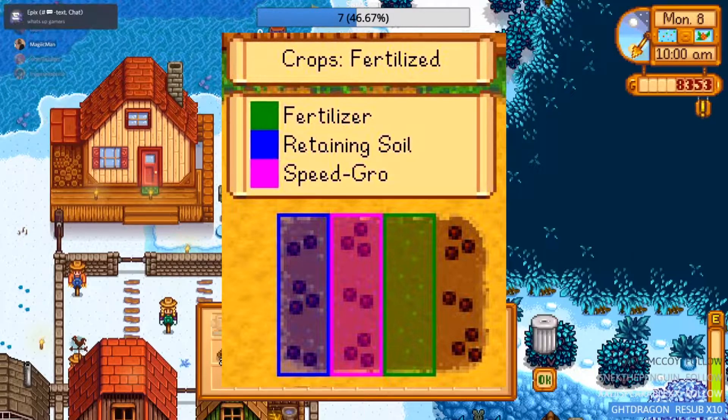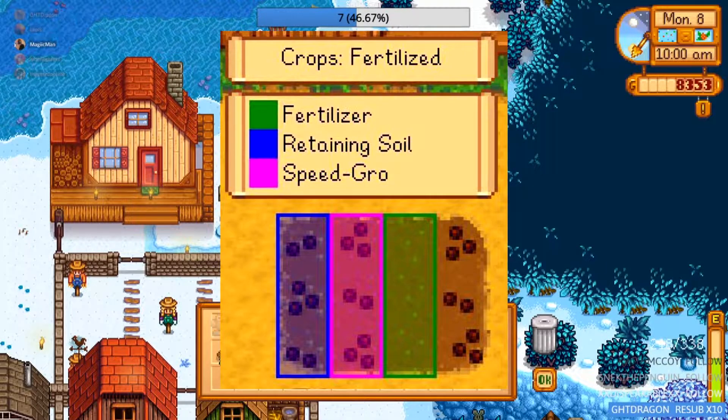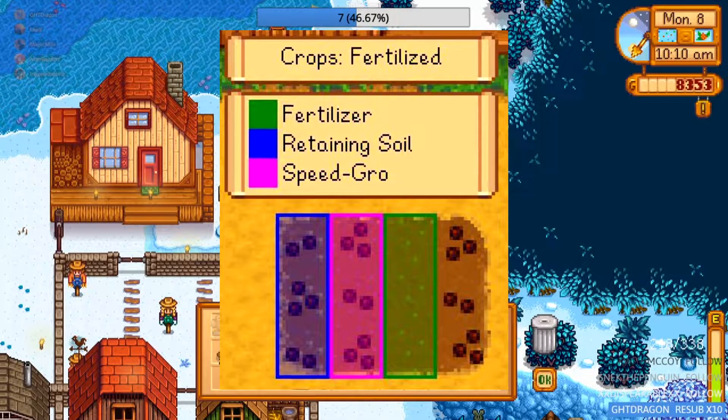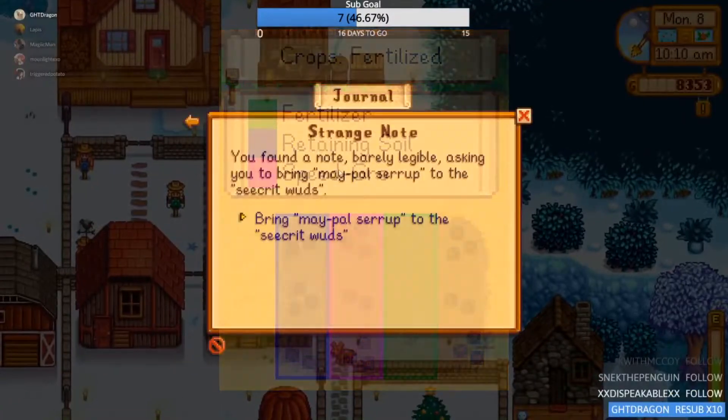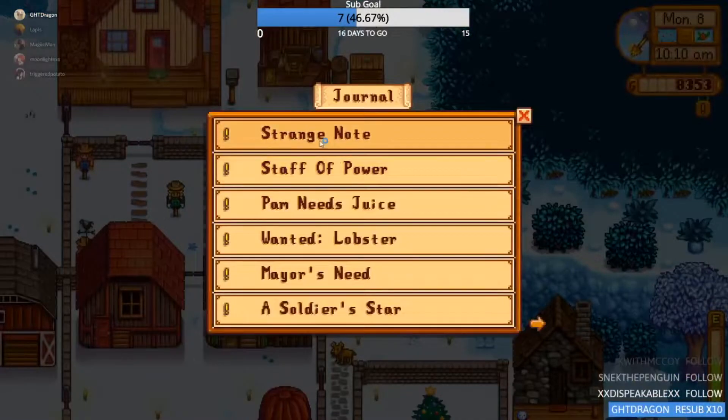We also got some new fertilizers for farming, like the deluxe, which increases the chance of higher quality crops; retaining soil, which keeps your soil watered overnight; and my favorite, the new hyper speed grow, which increases the growth rate of your crops by 33%. This one is like the best — it's helped me out so much, and it's really easy to craft.